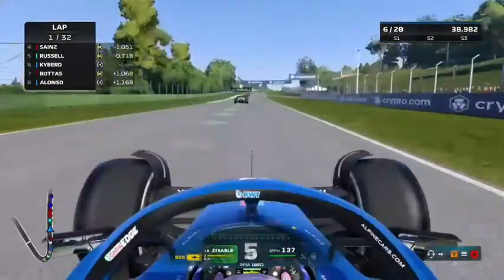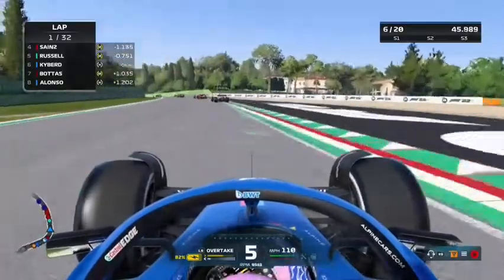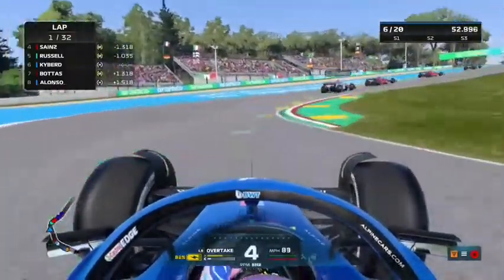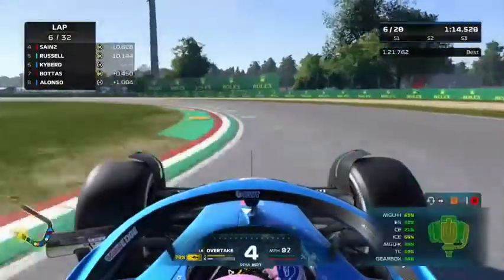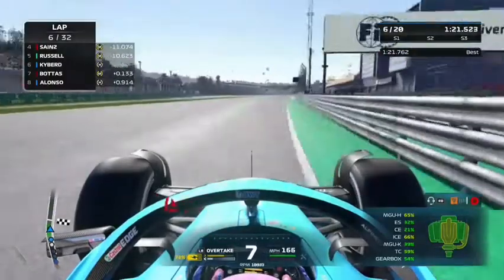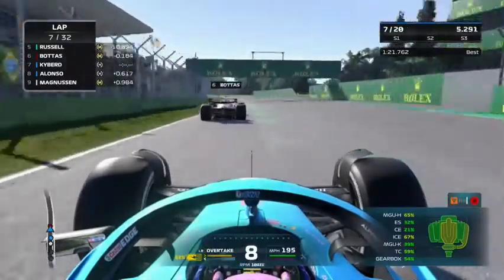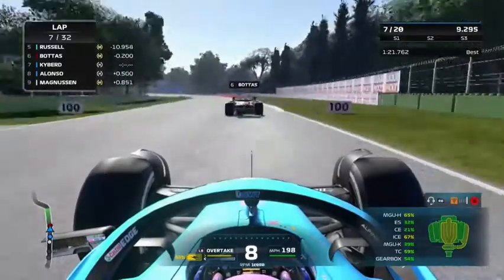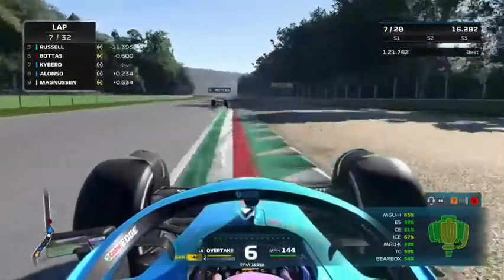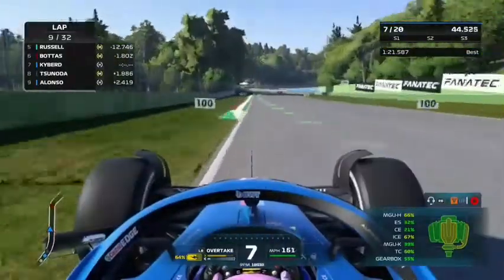We have a pretty close gap to Russell — could we stay with George Russell, maybe even challenge the Mercedes? On lap 7, Bottas is right behind us. We let him go past since he's in a faster car. We're on a hard-to-soft strategy today and don't put up too much of a fight. The AI pulls two or three tenths on me through the first chicane. Moving on to the end of lap nine.